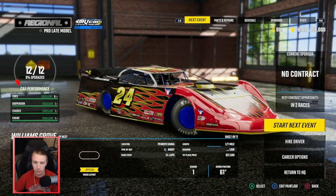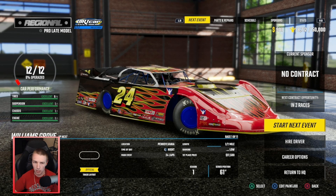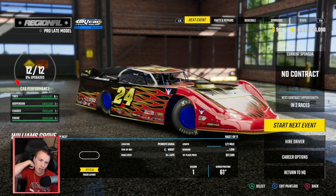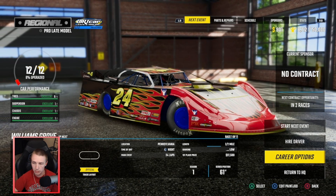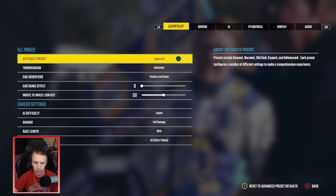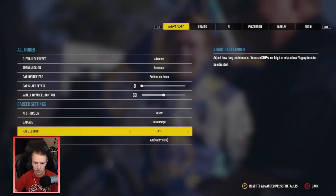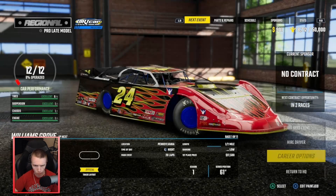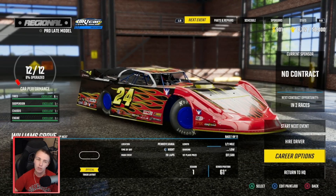First event is Williams Grove - haven't raced there yet in these cars at all, so it should be a lot of fun. I'm very excited to run these pro late models and see how we do this season. Don't have a sponsor yet - two races and we'll have our first opportunity at the showcase. Checking the settings - expert difficulty, dropping laps down to 50. Twenty laps for the main, that's plenty at Williams Grove, so let's go see how this goes.